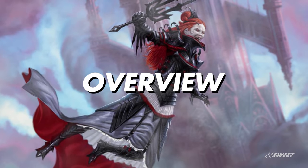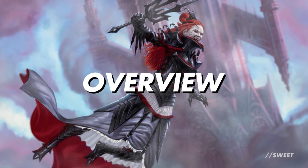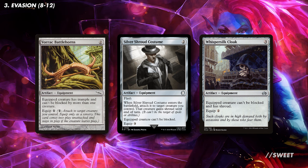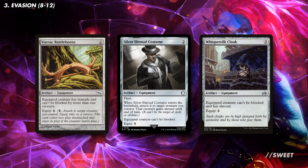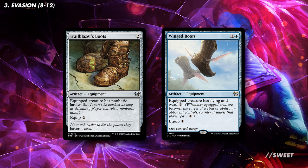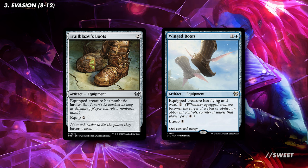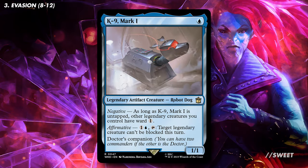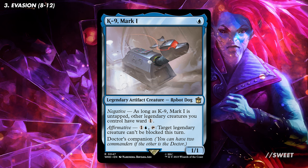The first part of the plan is making sure Obeka can get through for combat damage. Yes, it has Menace, but opponents will often have two creatures they'll want to block with. First up, we have reliable equipment: Vorak Battlehorns works great with Menace, and Silver Shroud Costume and Whisper Silk Cloak are fantastic at guaranteeing we get through. Trailblazer's Boots give non-basic landwalk, and Winged Boots give flying plus a handy ward ability. We also have K9 Mark 1, giving Obeka ward 1 plus the ability to tap and make our commander unblockable for a turn.